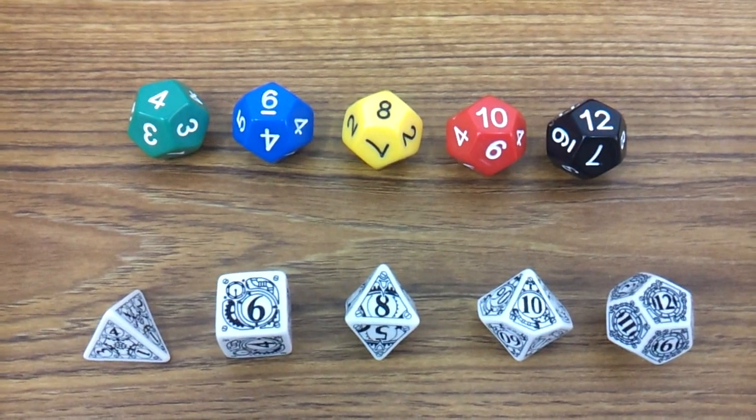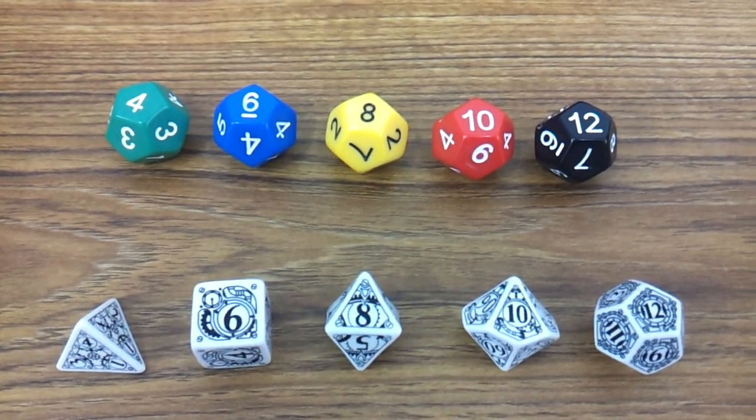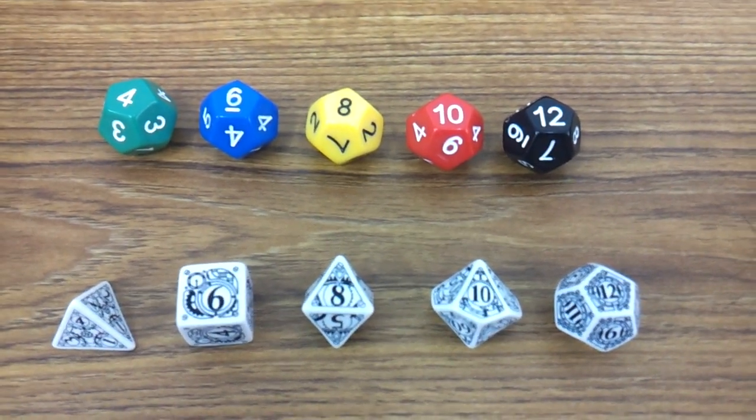Green maps to a d4, blue maps to a d6, yellow maps to a d8, red to a d10, and black to a d12. Simple, huh?